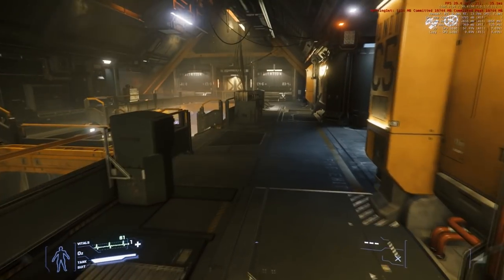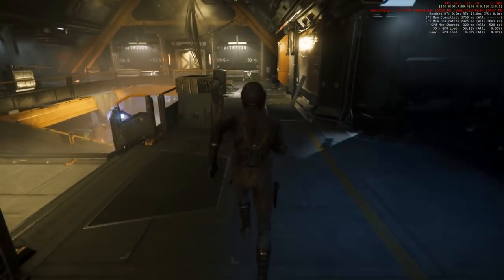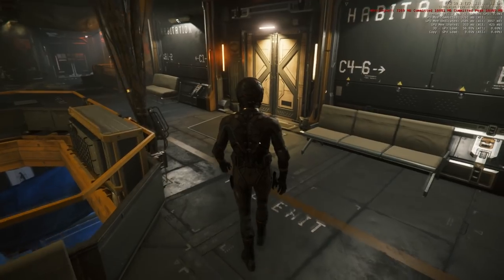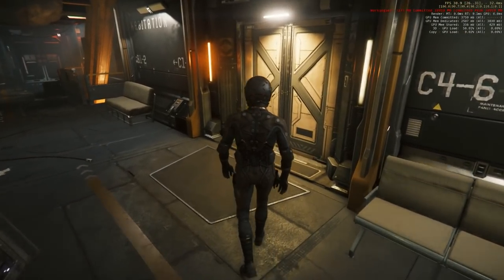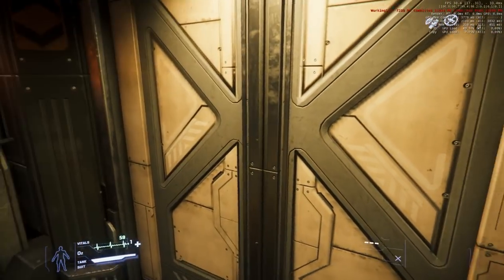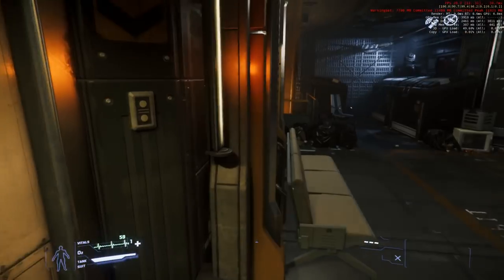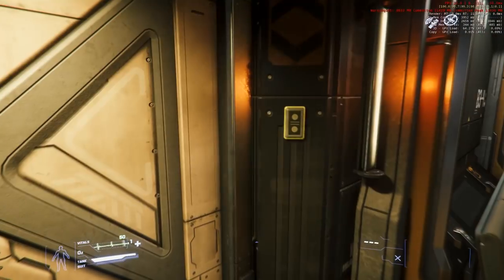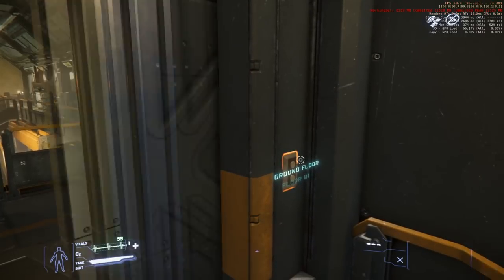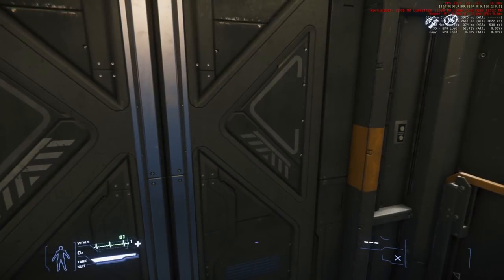I cut that part out. You'll notice numerous elevators that take about 10 to 15 seconds - they're loading the next scene during that time. Here we are approaching an elevator in the habitation area on the world called Hurston, in the city called Lorville. Lorville is where the convention is, where you can rent out craft for free - that's the whole point of the free flight week.